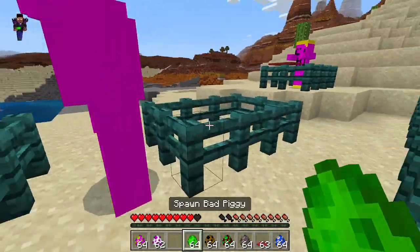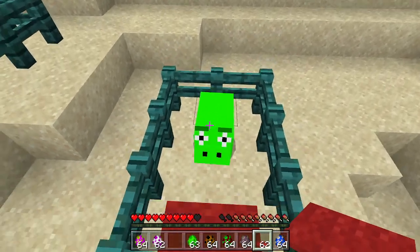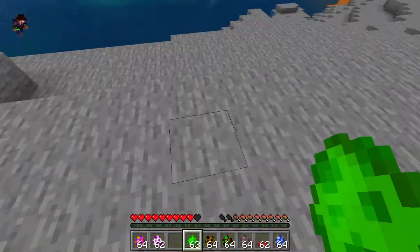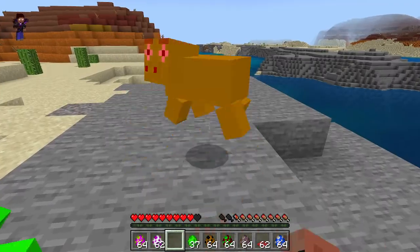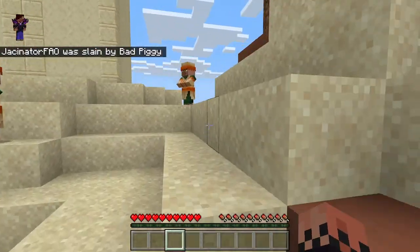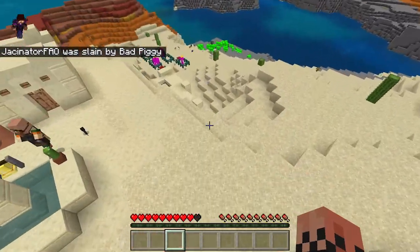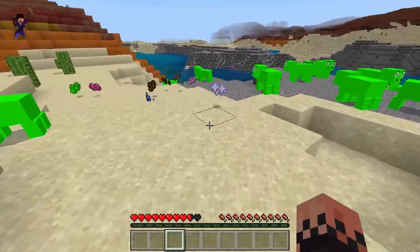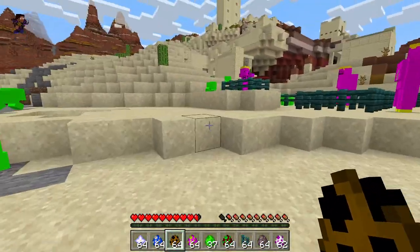Next up is Bad Piggy. It's supposed to be a pig from Angry Birds but I couldn't really do that. Now let's say I spawn a whole horde of bad piggies — there's just a whole ton of them. They're not hostile unless you attack one, and then they will not stop attacking you until you die. I gave them the behavior of a wolf or a zombie pigman — wolves and piglins have almost the same behavior in terms of attacking players, just different appearances.